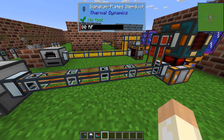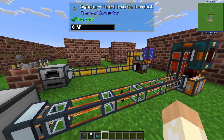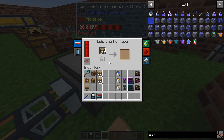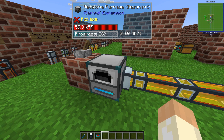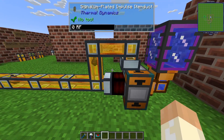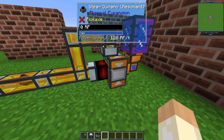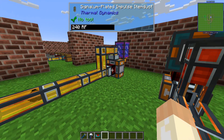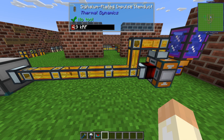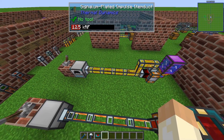They can go both the same way as well. Here we have a slightly different setup — no energy cell here, but using the item duct all the way and the steam dynamo outputting directly back, so no need for an energy cell. I just wanted to show that items and RF can be carried in the same duct.